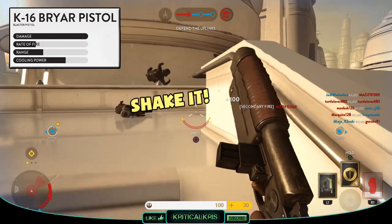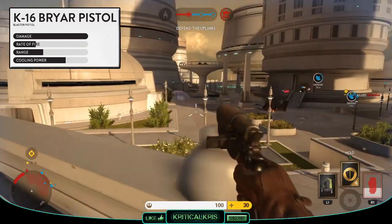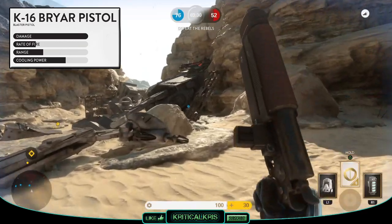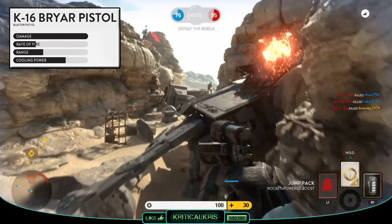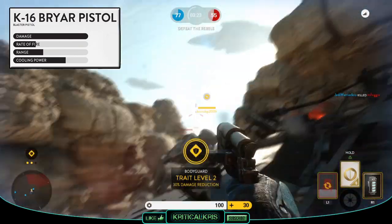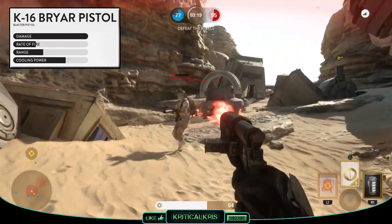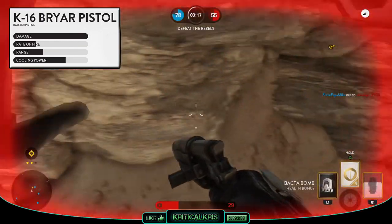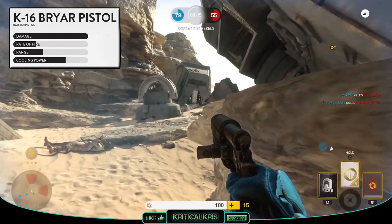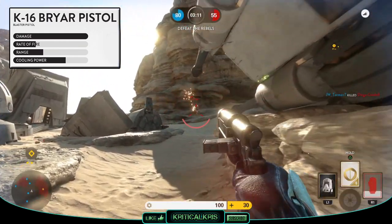Just like the TL-50, because there isn't any aim-down-sights, the K16 works well with the Berserker trait, giving you a bonus to damage with hip fire, and this should also buff the weapon and make it seem a bit stronger over range too. Because you can find yourself in a few vulnerable positions, defensive cards like the jump pack might help you evade danger, and the personal shield could also be good to prevent further damage. Plus the Bacta Bombs are also a good choice, which will help you get back into the fight and give you more of a chance at surviving after an intense battle.